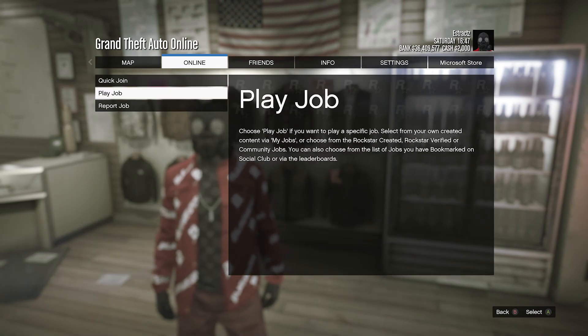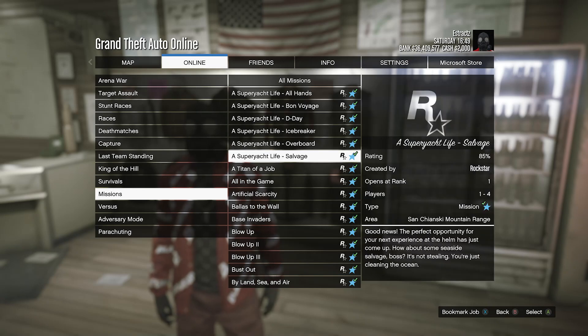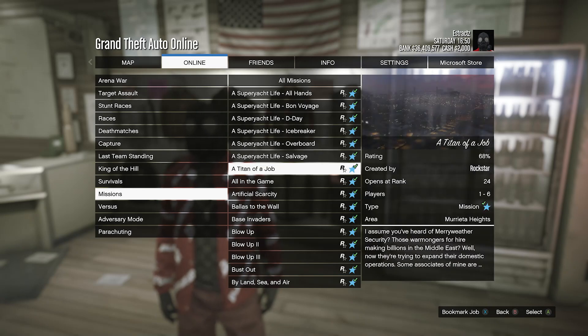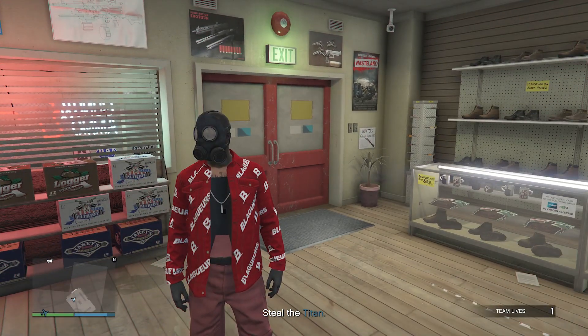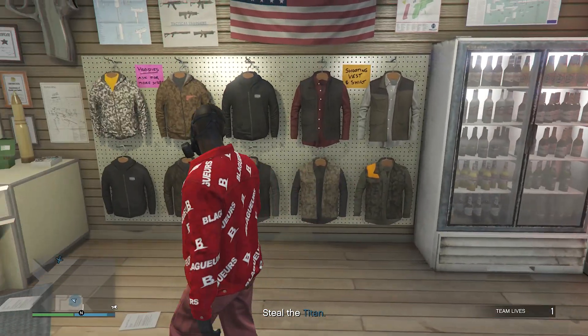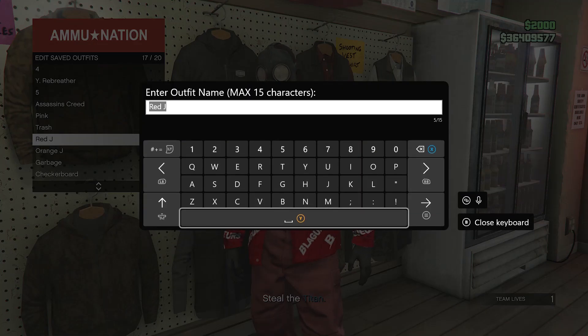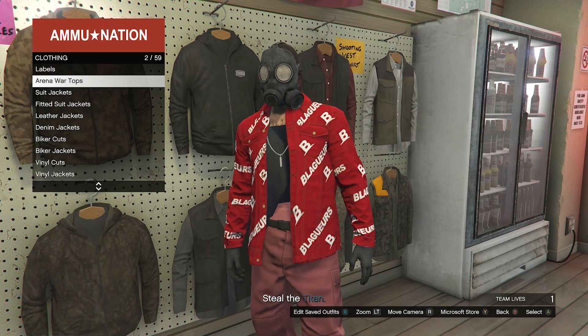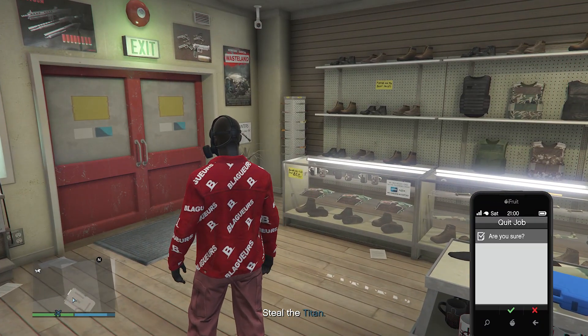Now we're going to start up a job. Hit pause, go to online, click on jobs, go to play job, click on Rockstar created, click on missions, look for the job called A Titan of a Job, and fully start up that mission. When you load into the mission, you will see that your torso is invisible. Now go back over here to your tops, hit edit saved outfits, and save your outfit on any slot that you want. After you have saved your outfit, back out of your tops, pull up your phone, and just quit the job from your phone.